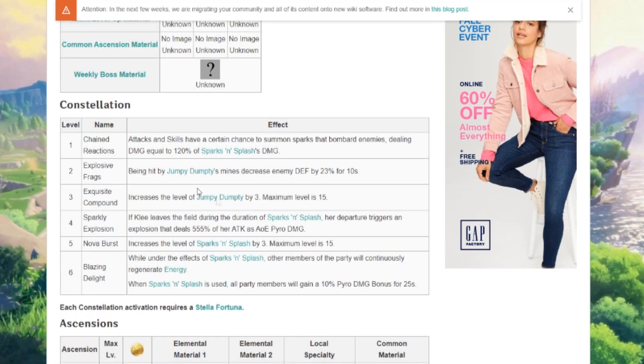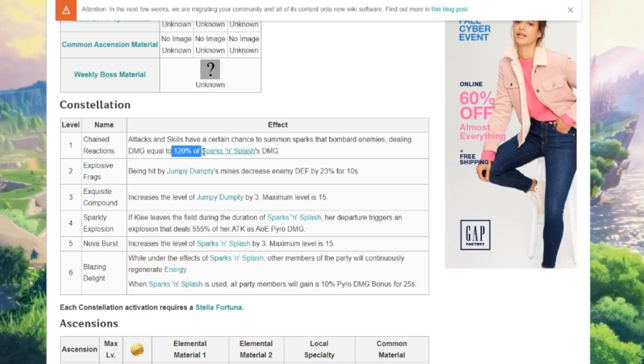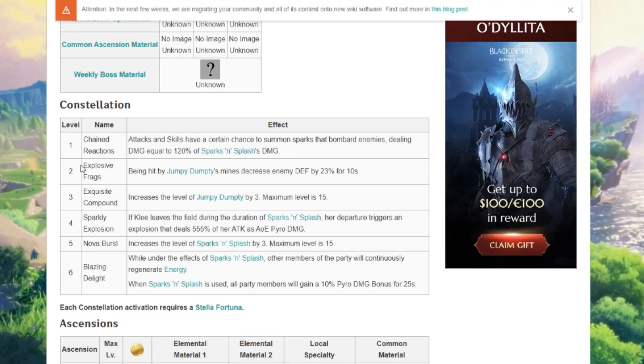Looking at her constellations — level one, Chain Reaction: attacks and skills have a certain chance to summon sparks that bombard enemies, dealing damage equal to 120% of Sparks and Splash's damage. That seems really really good unless I'm thinking about this wrong, but that seems really, really good.